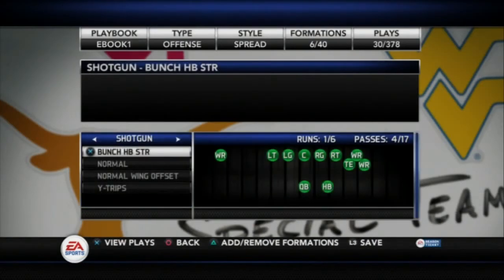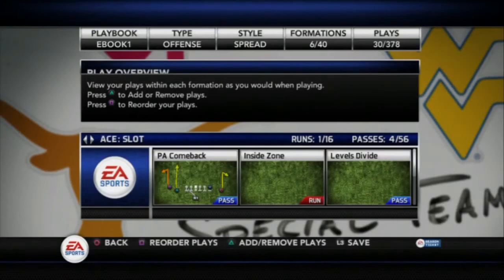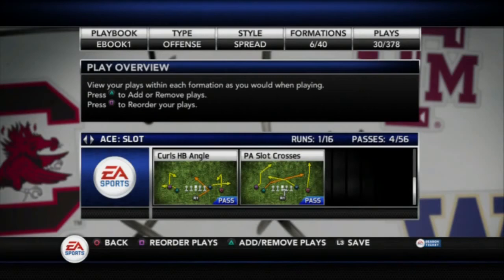Moving on to my single back stuff — I have the single back ace slot. My main audible from this formation is the play-action slot crosses, and then the rest of these plays will come up in my quick audibles. It's very similar to the shotgun doubles, but I'm going to be attacking a different portion of the field.